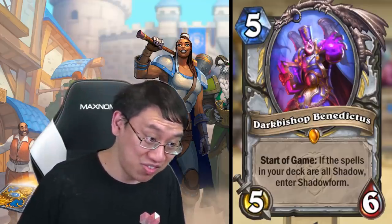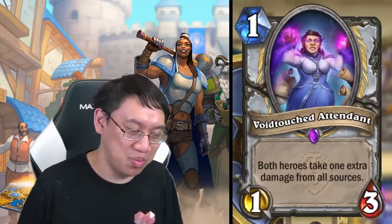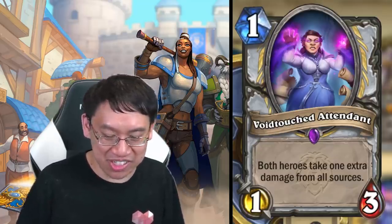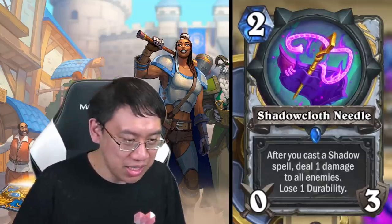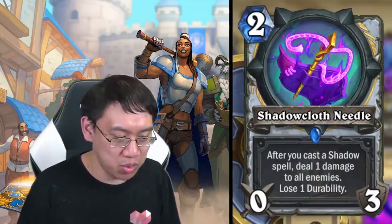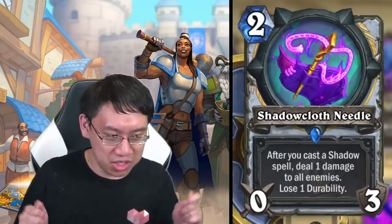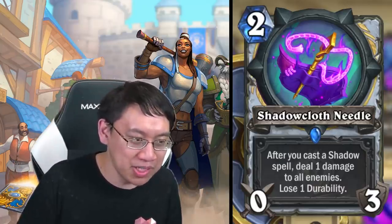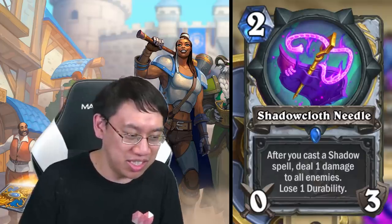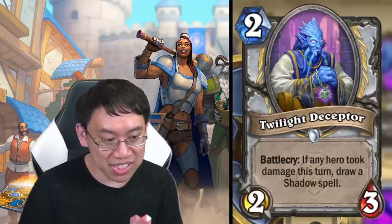Demon Hunters and Hunters have control cards; Priest has a very flexible hunter hero power — deal two damage to face or deal two damage to minions. This really could be a thing. If you happen to be in shadow form due to playing Benedictus, your hero power is going to deal three damage to face — that's a lot of damage. Shadow Cloth Needle: two mana zero-three weapon, after you cast a shadow spell deal one damage to all enemies and lose one durability. Could be a pretty flexible control tool.